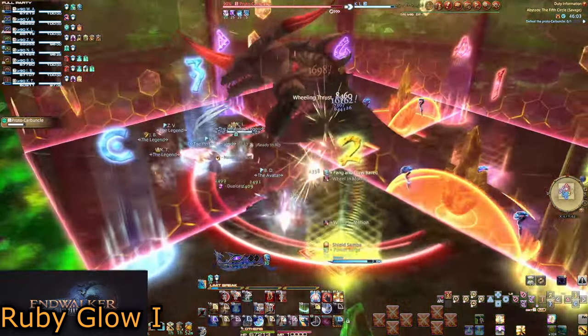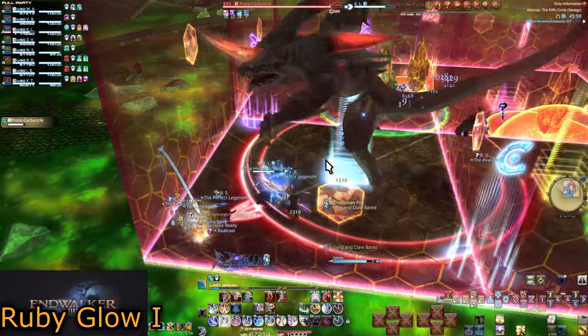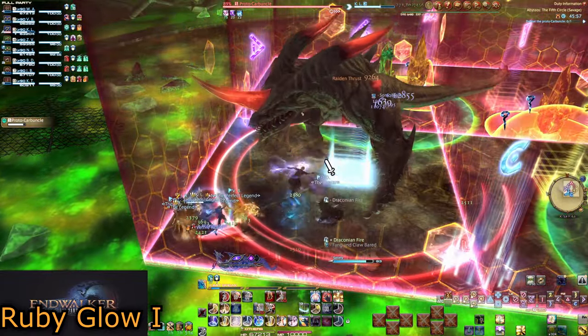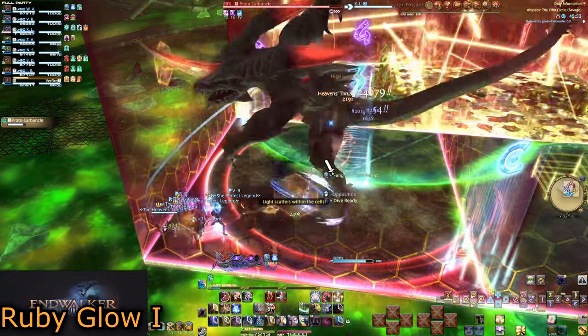Careful on your way over to not step into the poison — it leaves a nasty but livable dot. The other pattern is much more roomy. If there is an empty square, just go there. The tank will want to bring him as deep into the arena as the other pattern.